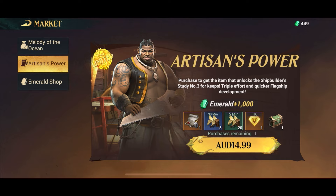Another thing you should seriously consider is to buy the third Shipbuilder's study. It's not very expensive and it will give you another thousand Emeralds as well, so it's well worth it. This will stick with you for the whole time you play and it will allow you to develop your flagship much faster — it's really a requirement to keep up with your gang.